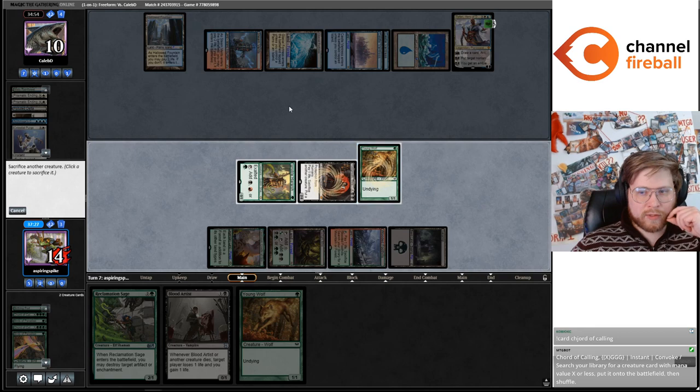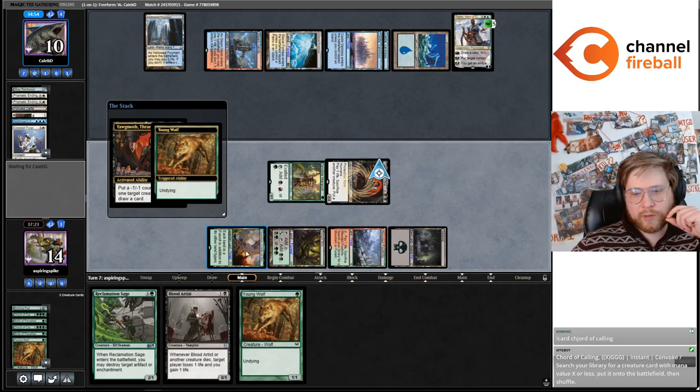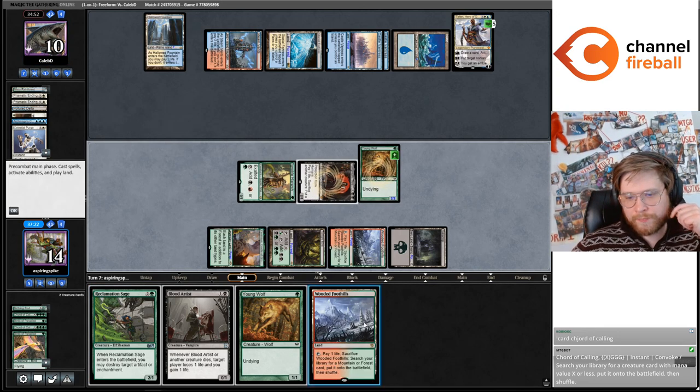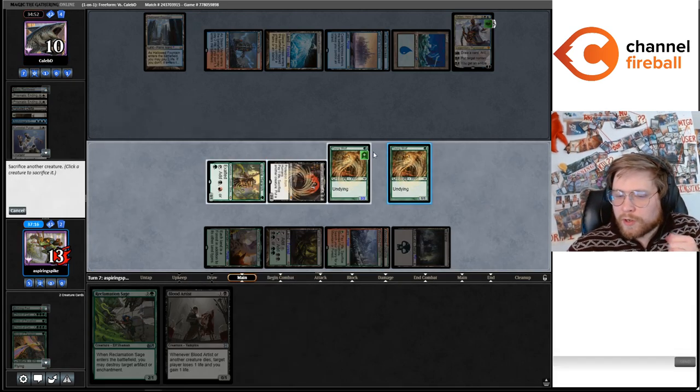I didn't necessarily think I would get to resolve a Yawgmoth, but here we are. If we could draw a green source here, we've got three more looks — every land is a green source besides Blooming Marsh because we have the Yavimaya. We now have our Yawgmoth combo, let's go.